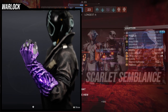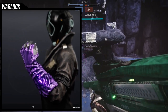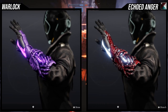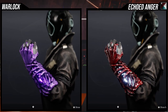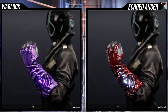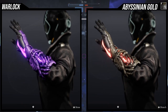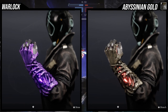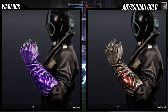Before we get started, let's look at the shader situation. For Echoed Anger, you can see the red and white glow underneath, and a lot of the hands have discoloration between the knuckles and fingers, which is pretty cool. For Abyssinian Gold, there's no discoloration — it's all one solid color, but you can see the underglow of red, which is super cool.